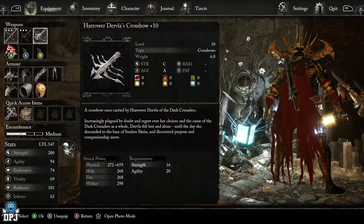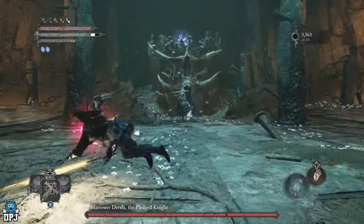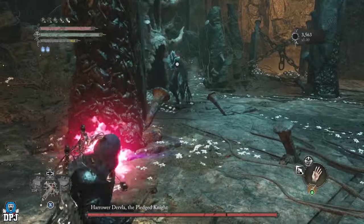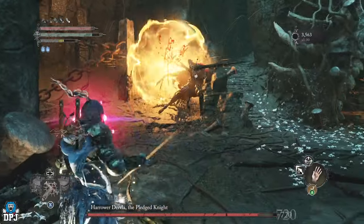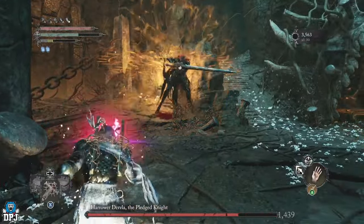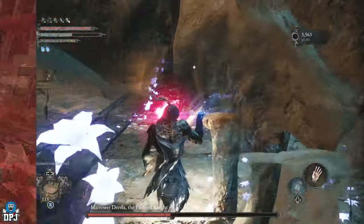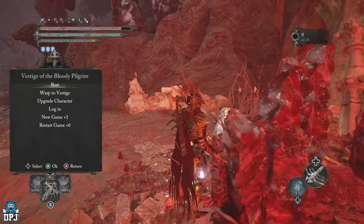The weapon I used in the video is the Hara Delvler's Crossbow with explosive bolts — these stagger enemies and make farming Vyga much easier. The crossbow comes from defeating the Hara Delvler via the Pledge of Night and the Unbroken Promise at Revelation Depths, then using the Remembrance at Skyrest to purchase it. The explosive bolts can be found at the location shown on screen.